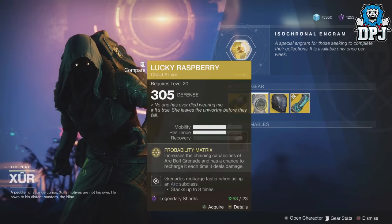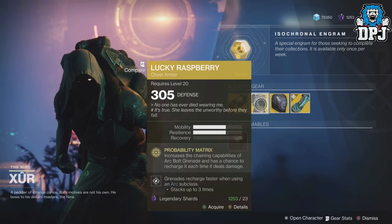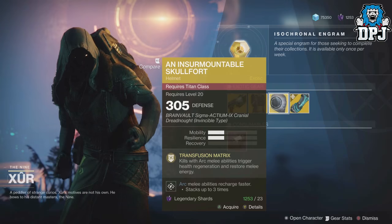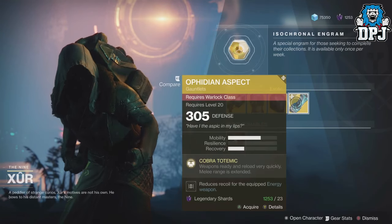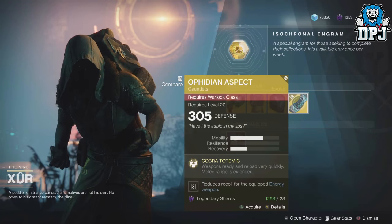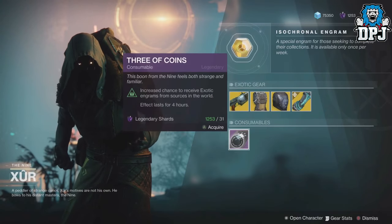We have Lucky Pants, a chest piece for the Hunter, and Probability Matrix — costing 23 Legendary Shards. For the Titan, we have the Insurmountable Skullfort helmet, again 23 Legendary Shards, with Transfusion Matrix. For the Warlock, we have the Getaway Artist gauntlets, again 23 Legendary Shards, with Cobalt Totemic.